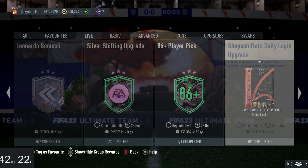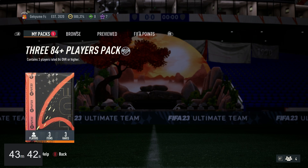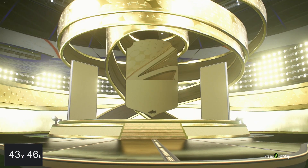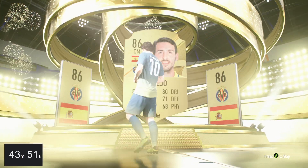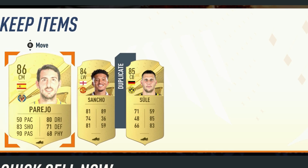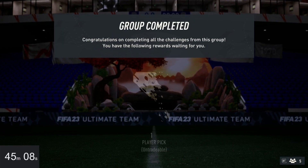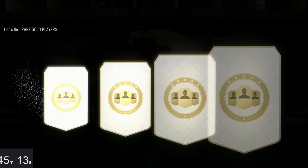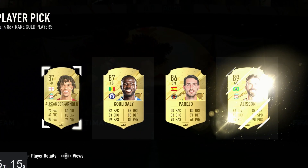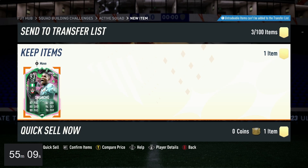Here we are with the 84 times three. Can we get something good? It's a walkout - there could be something behind it. Please be something behind this pack. Here we are with the 86-plus player pick. Come on, surely we get something good. It's open - we get shit.